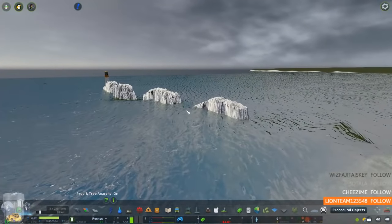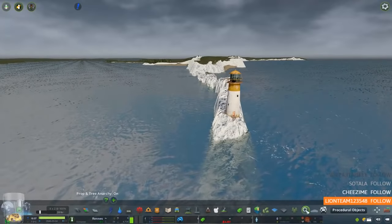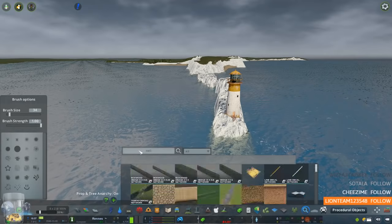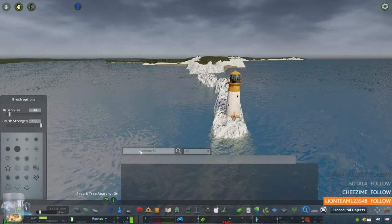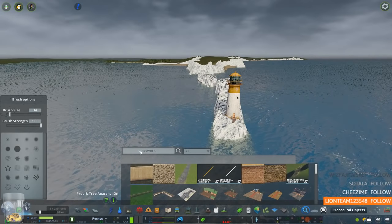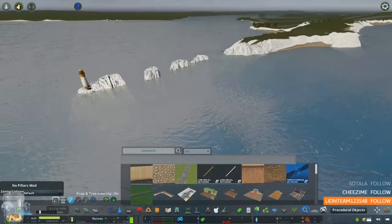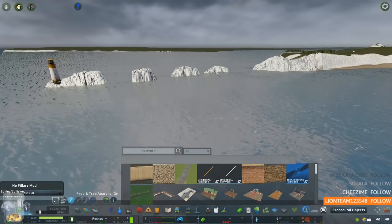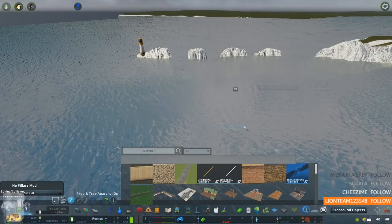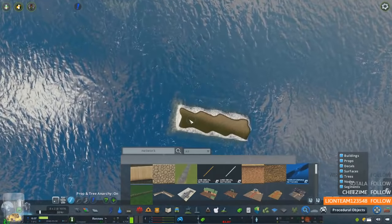We have just worked out a really great way to create cliffs using the terraforming network. We've been using this to create some really cool structures in the water — here we've got some little cliffs that have slowly broken down over the years, and we've basically been using this to create it. The network terraforming works absolute wonders when you're working on this sort of thing.